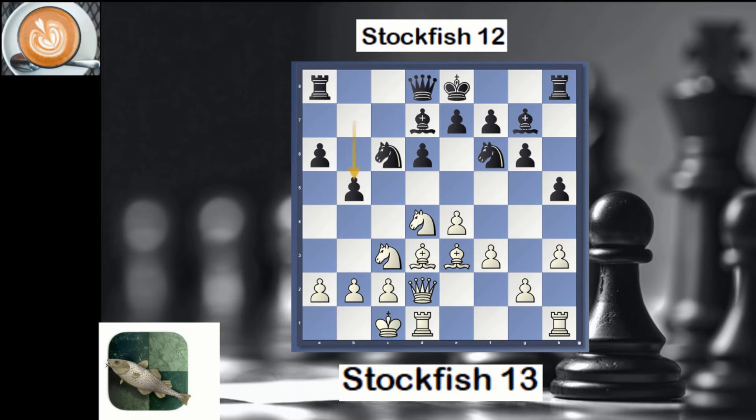Black played h5 and we have a Dragon with kings most likely going on opposite wings, so we have a very sharp game here. The first interesting move is g4 — white wants to attack and open up here because the king is in the center.